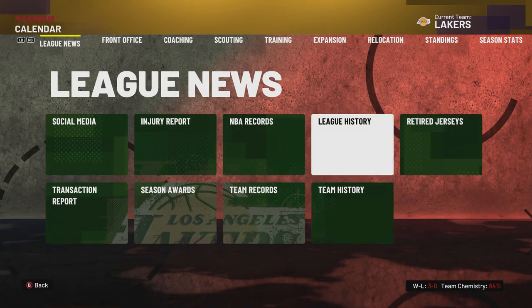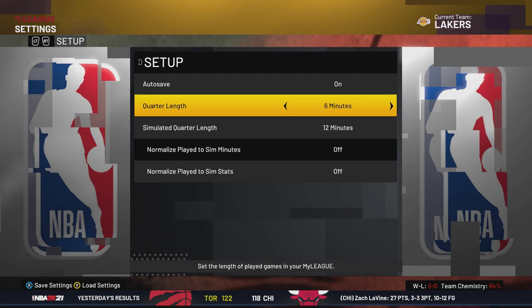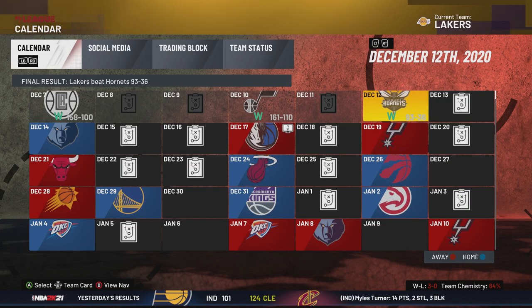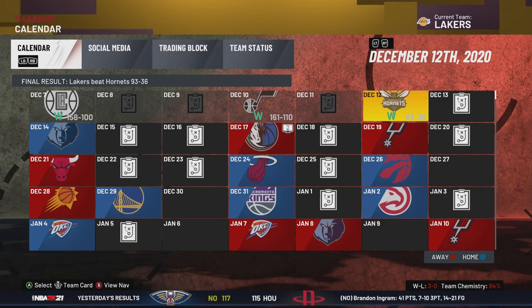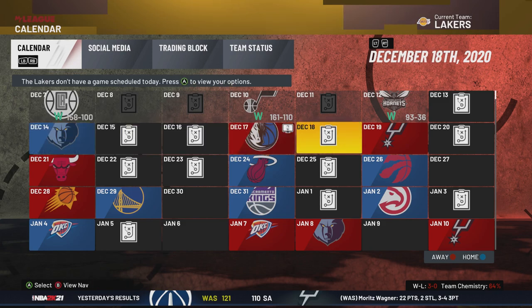Let me fix that in MyLeague settings — go to quarterly and make sure you do 12 minutes. My bad on that. On 6 minutes you get 150 VC a game; on 12 minutes you're gonna get 300 VC per game. And if you have 99 everything like I showed earlier, you're gonna destroy every team.